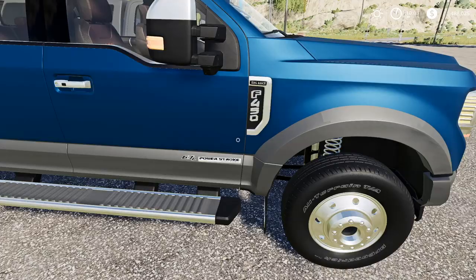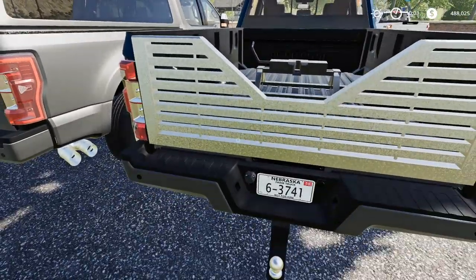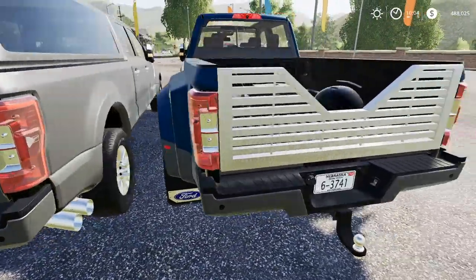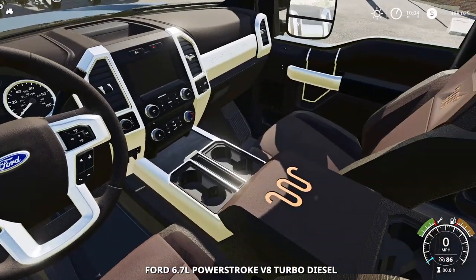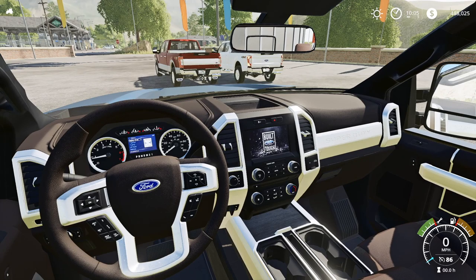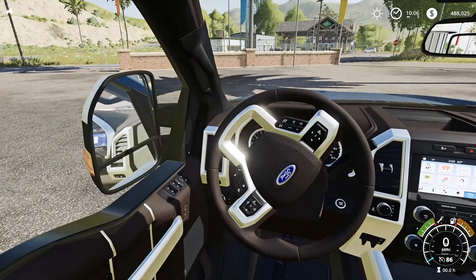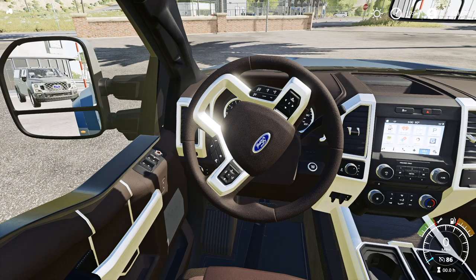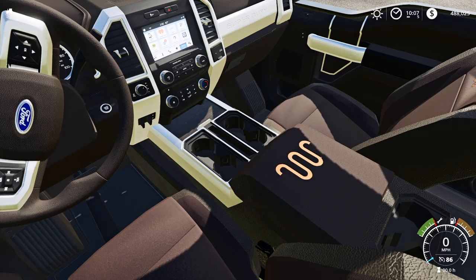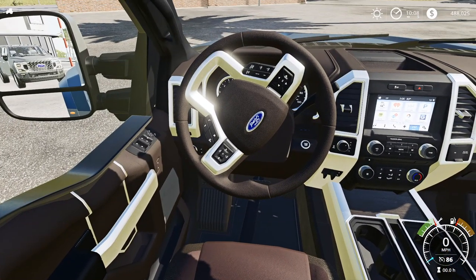The next one we have is a Dually — a 450 King Ranch with a 6.7 Power Stroke in it. Got mud flaps on the front and the rear, a fifth wheel in the back with the fifth wheel tailgate, and the standard drop hitch on the back as well. This one's running the FX4 package. Let's hop inside and look at the King Ranch interior — you got that classic King Ranch brown interior, looks really good. Fire up the truck: you've got that Built Ford Tough logo on the center console until the truck fully fires up, then it switches over to the infotainment screen, which is very cool.